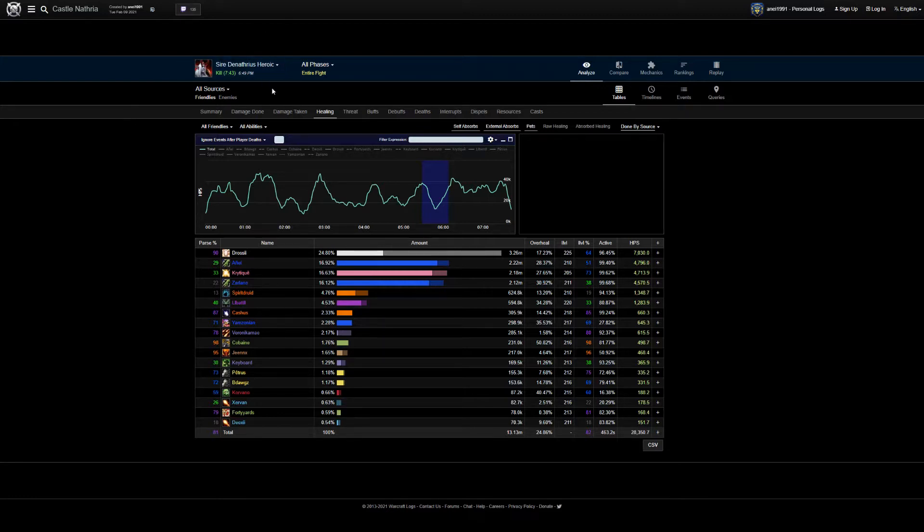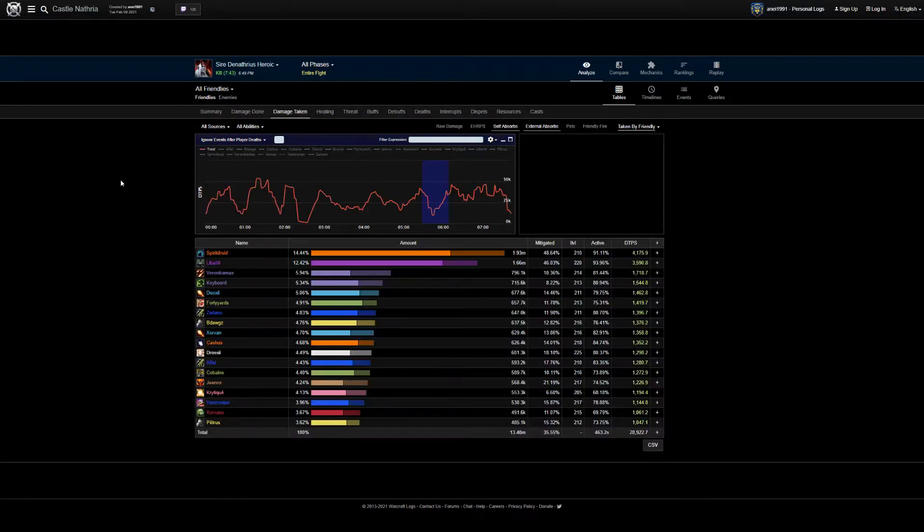The first thing we're going to do is look at this damage taken chart. We're going to split this into three sections, one for each phase. Each phase in Sire Denathrius is drastically different from the others, so essentially it's like three different fights, and that's how we're going to plan out our Spirit Shells.